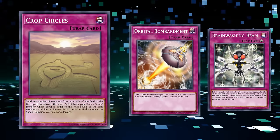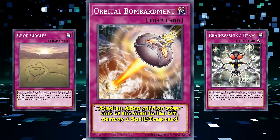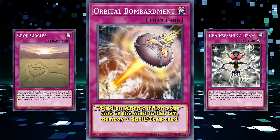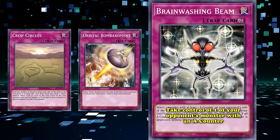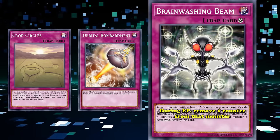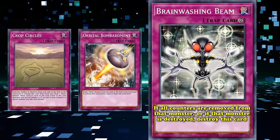But if you fail to find a monster, you take 2,000 damage. Orbit World Bombardment was another normal trap — by sending an alien card on your side of the field to the grave, you can destroy one spell or trap card on the field. Brainwashing Beam was their continuous trap that let you take control of one of your opponent's monsters with an A-counter. During the end phase, you remove a counter from that monster, and if all counters are removed or the monster is destroyed, you destroy this card.